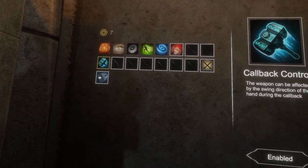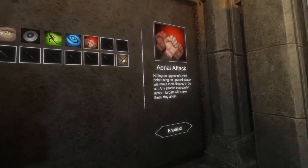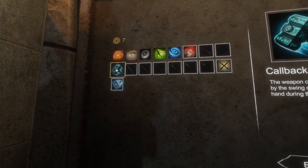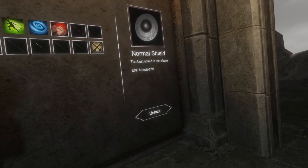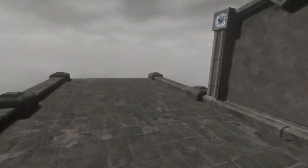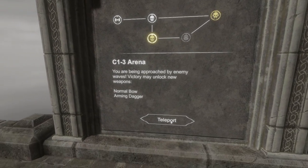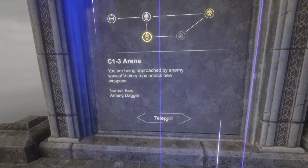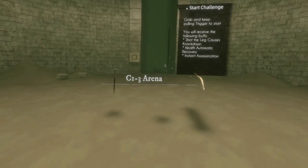I should be using the callback more. Needed 10 — yeah, we don't have any of that. The best shield in our village. Normal bow — haven't used a bow yet. Let's check out the bow mechanics. This should go on a hip.